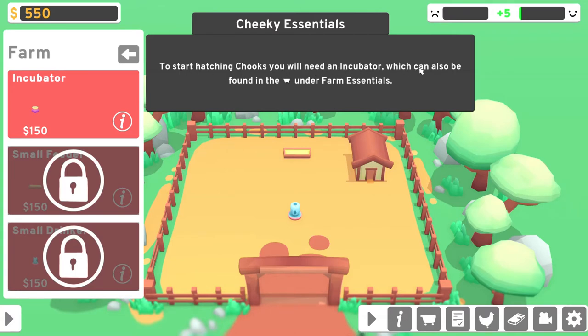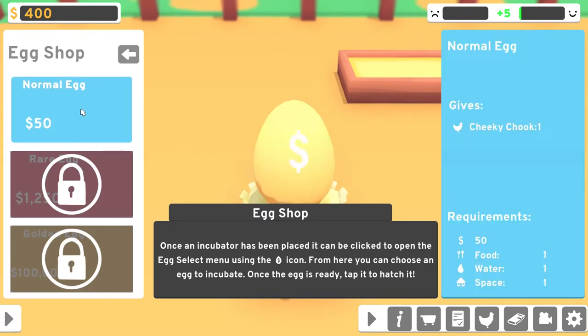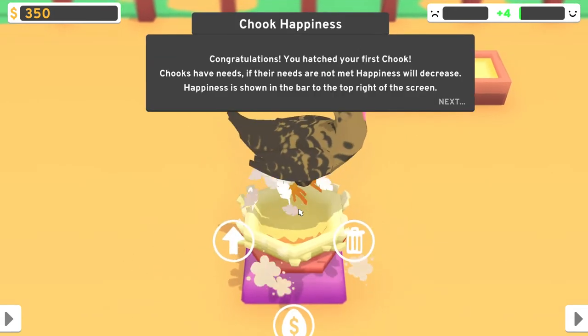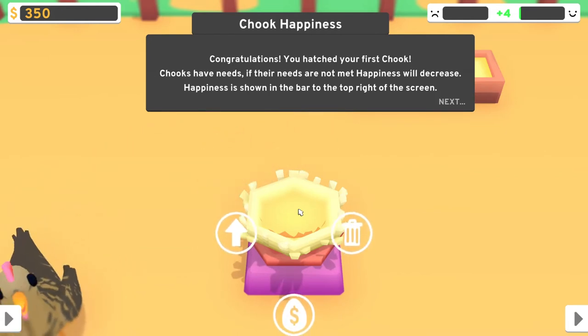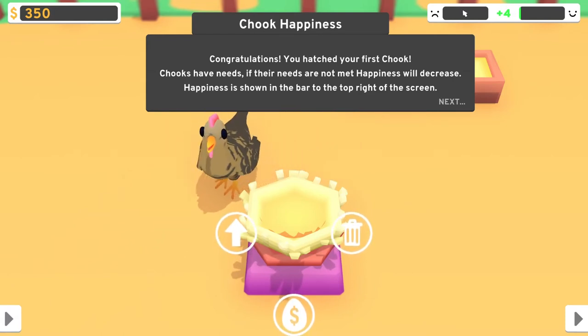To start hatching chooks, you will need an incubator, which can also be found in the cart under Farm Essentials. I guess we need to place one — we'll do it there. I'm assuming we can move things later. And we buy our first egg. There we go. Chook happiness — congratulations, you hatched your first chook!